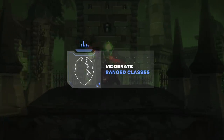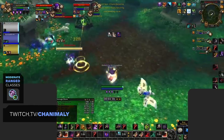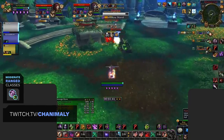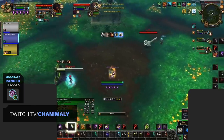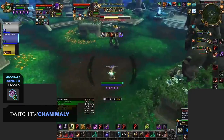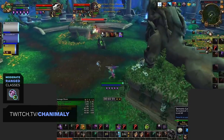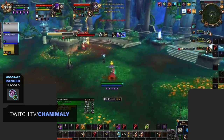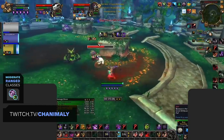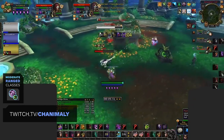Moving up to moderate difficulty, we have Affliction Warlock. Affliction isn't terribly similar to Destro in playstyle, and what makes it harder is its reliance on one school of magic. If you get kicked on Shadow, you're unable to deal any damage, use defensives, or peel for yourself or teammates. Having this drawback makes it a lot harder for newer players. Affliction also lacks the tankiness that Destro has due to their mastery, meaning you'll have to kite and avoid a lot more damage to be successful.